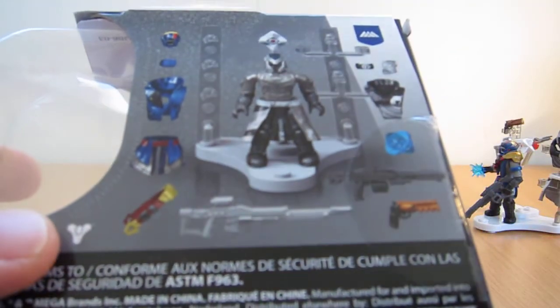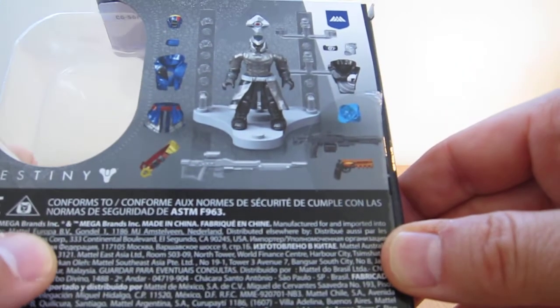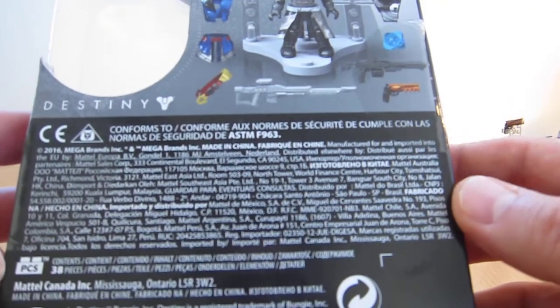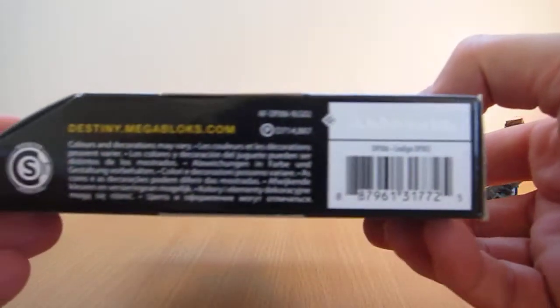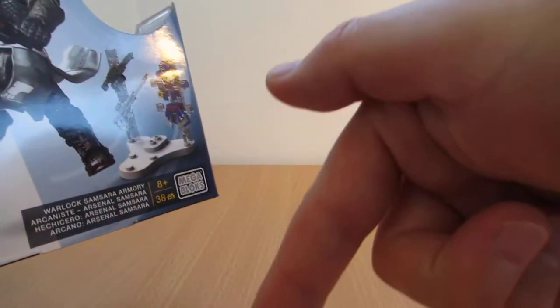I'll try and get that a little bit closer — which is the main figure and all the little pieces of armour that go with it. There's some text if you really want to read the exciting stuff, in Greek and Spanish, and there's some UPC type stuff. I'll put a link below — there's a lot of this stuff available on Amazon.com. Directly underneath I'll put a link.